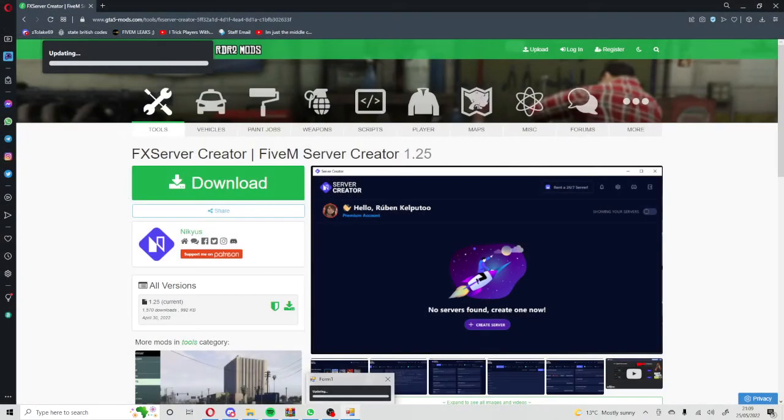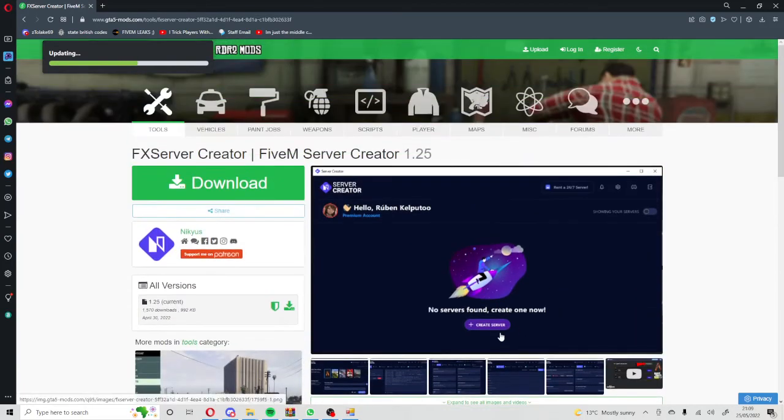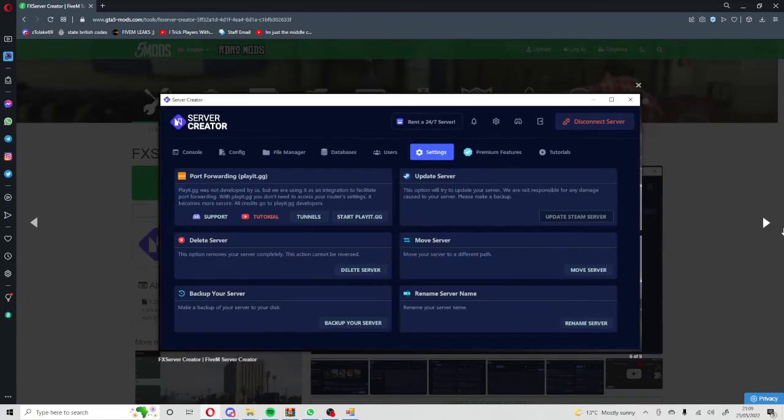It's updating — it picks the worst time to update. Let's just let this quickly update. You can get premium or you can use the free version; you can port forward with either one.